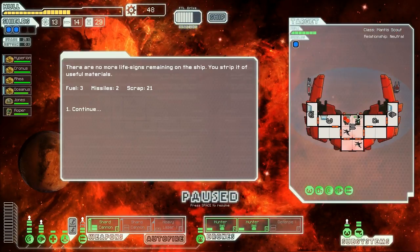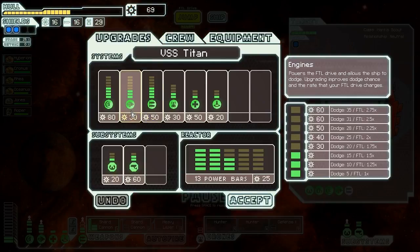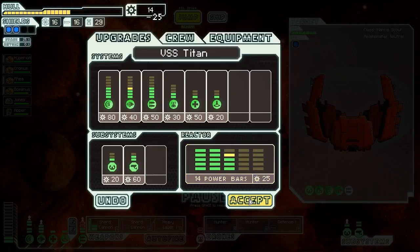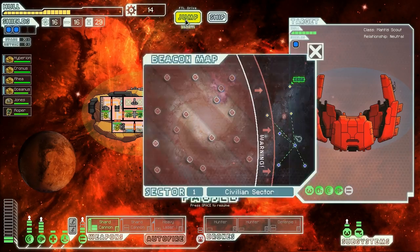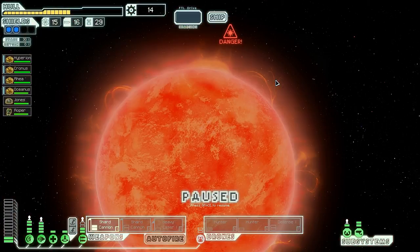These drones will get less and less effective once enemy ships have more people on them, but hopefully it'll work out. With 69 scrap we can buy a little more engine power, which would probably be wise. Engine power - go! Now it looks like we're going to be just right on time.